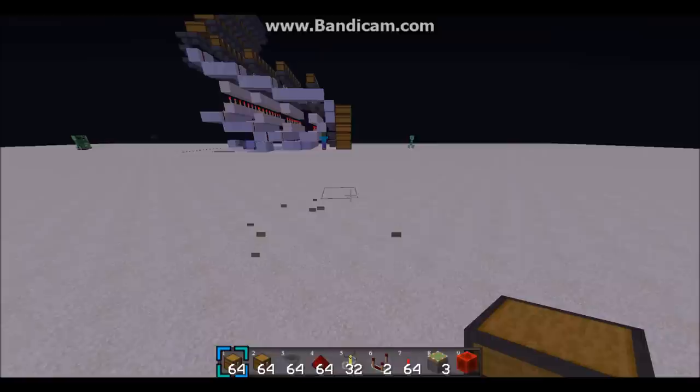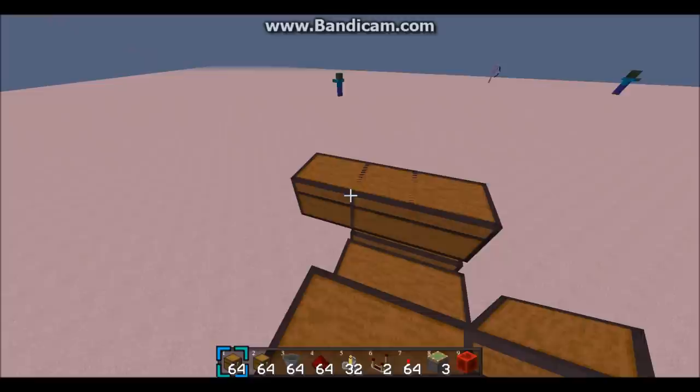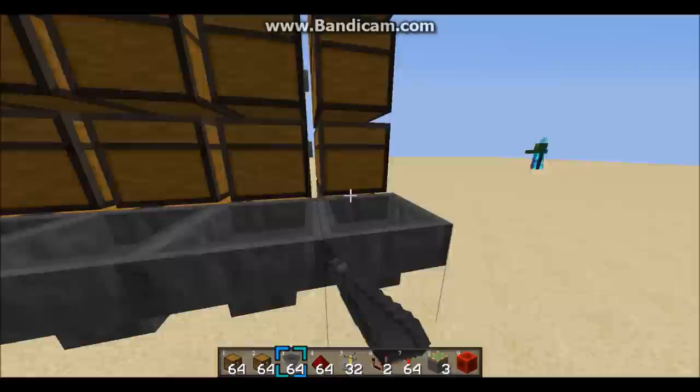I'll start with the storage area — this is where the potions go when they are done being made. I'm going to make it 8 blocks wide and 5 blocks tall. Now I'm going to put the hoppers back. All the hoppers should face in towards the chest, so the potions will go into the chest when they're done.